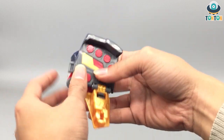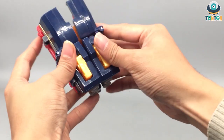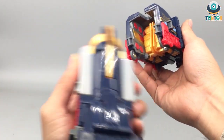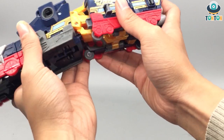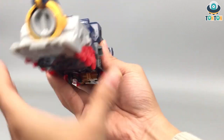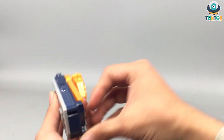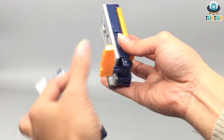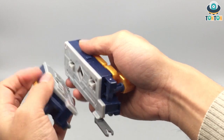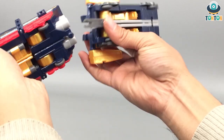Do the same thing with the other side — that should be pretty simple. Then lock them all together like that, and with this you can see the hollowness where you can hide the Kirin face. Fold in like that, then do the same thing: hide in the leg and bring this out, collapse them together — and that is basically everything for the train mode.